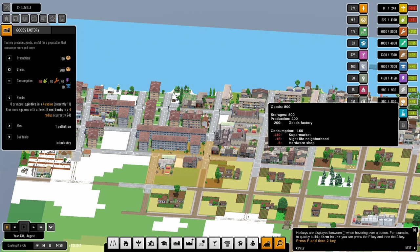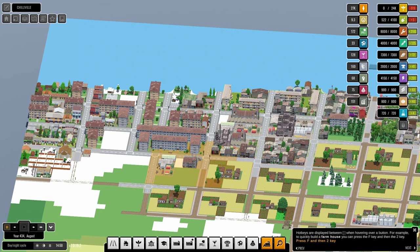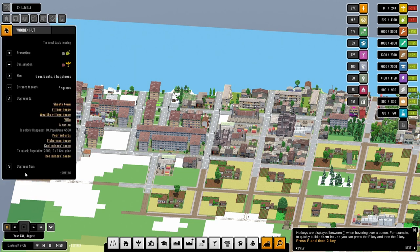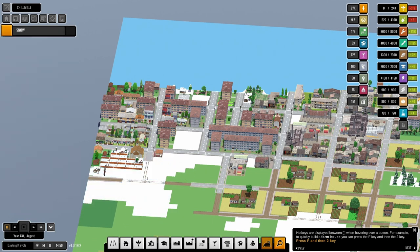If I go ahead and delete this — and delete this — or is it the police station, maybe it's the police station with 50 work. Let's go ahead and delete the police station for the moment, that will help our work a little bit. I'm going to delete these chapels for the moment as well — I miss the church, but we're not ready for it. That gives us the work back.